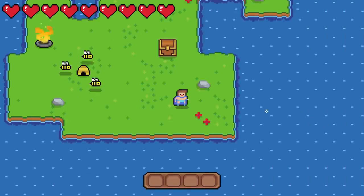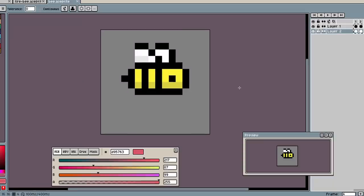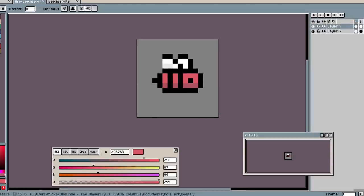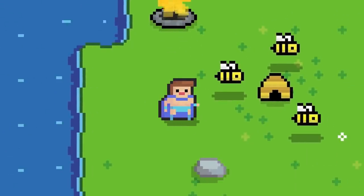So I just added a couple new things. The bees have finally arrived. These yellow ones are your standard bee you'd find on Earth, but there are also some cool elemental bees depending on the biome — for example, fire bees. I'm thinking they'll probably be passive enemies, and you'll be able to take their honey to use for crafting.